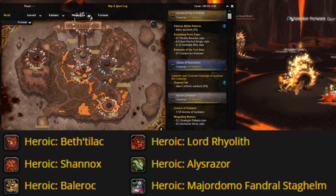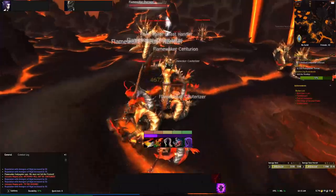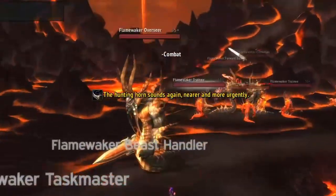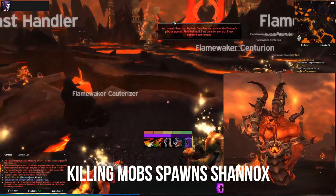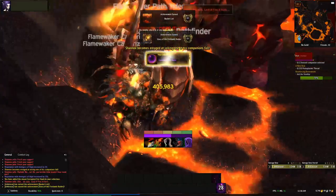Right off the bat the first six achievements are super easy — all you gotta do is kill all the bosses on heroic. The only thing to know is that Shanox is one of the bosses; he does not spawn until you kill enough of the mobs on the map. He'll spawn at the center, so come out of that area and start doing wide circles around the map to catch up with him and kill him.